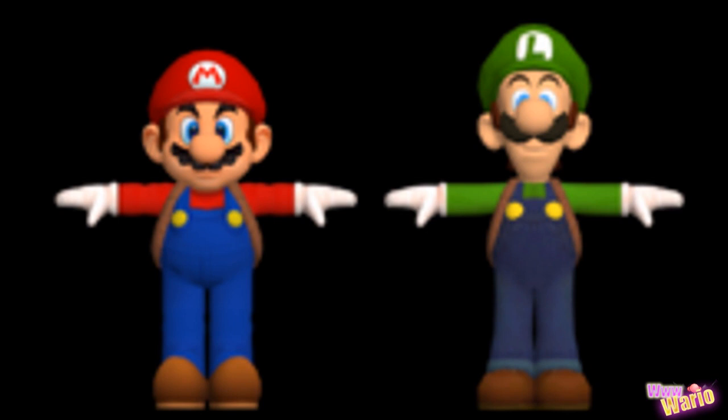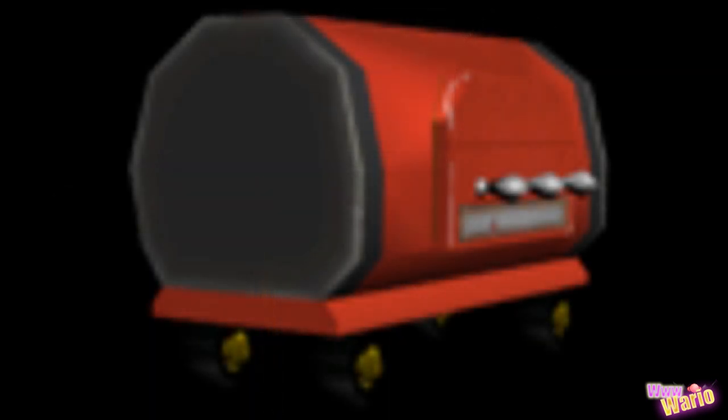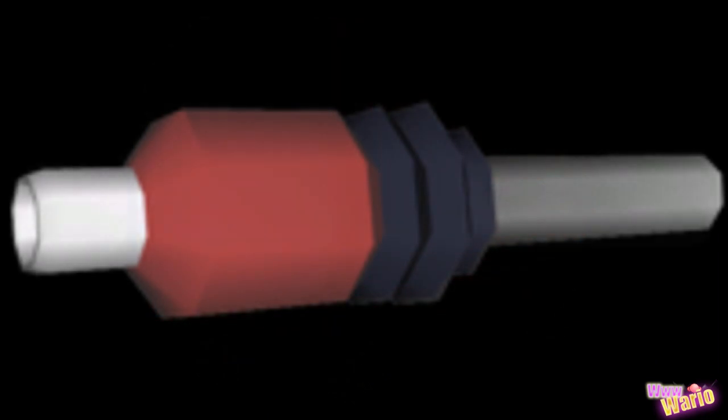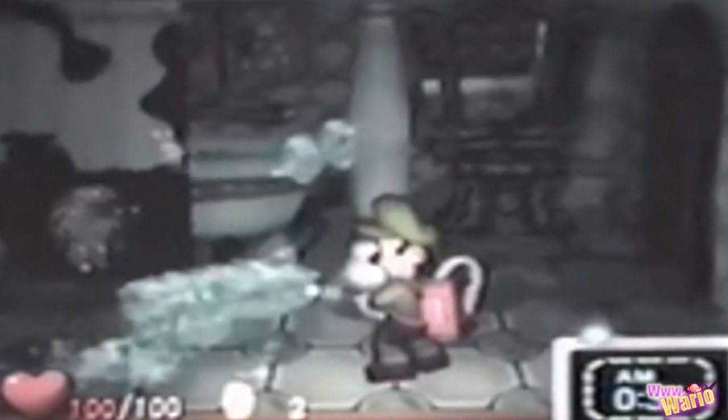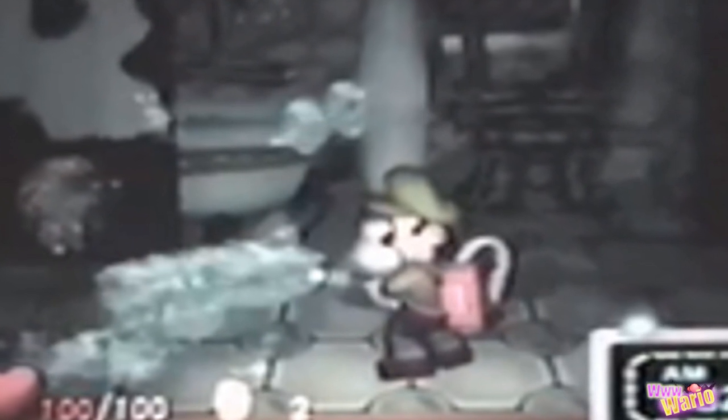This means Luigi's Mansion could actually have had a multiplayer feature planned, and Mario was probably considered as an unlockable character after the game was complete. For more unused models, we have a flag, an early design of the Polterguster 3000, and two pumps. These pumps for the Polterguster 3000 would change depending on what element Luigi had equipped. Looking at E3 gameplay, we can actually see the blue pump when Luigi had the water element, but this was removed and the Polterguster remained red at all times.